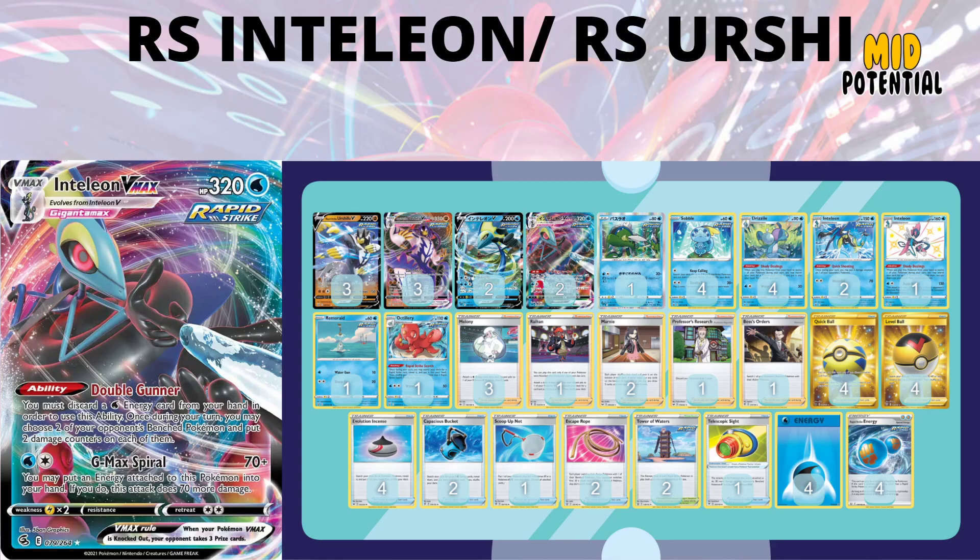Next is pairing Rapid Strike Inteleon VMAX with Urshifu VMAX — more of an Urshifu deck going toward Recklev's Urshifu Melony style, but with Rapid Strike Inteleon VMAX as a Melony activator. You can discard Waters with Double Gunner and get some extra spread damage. This list foregoes the Basculin. It's hard to fit all these Pokemon in, so maybe you go with a 1-1 line of Rapid Strike Inteleon VMAX. In a perfect world this deck would be phenomenal, but there's a lot going on. Right now I'm saying mid potential, but it's a cool pairing and I'd like to see it do well.